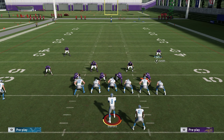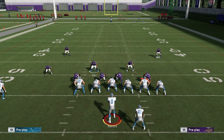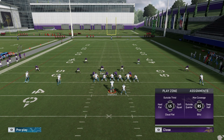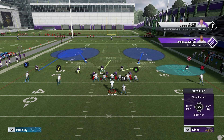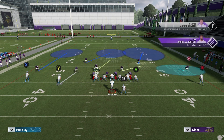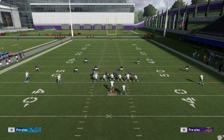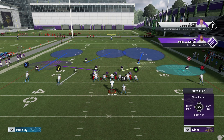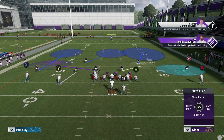Another setup I want to go over is basically turning this left side into a Cover 3. What I'm going to do is put X in an outside third. I can't put the slot corner in a curl flat, but what I like to do is man this player up and still leave this player in a middle third and then user the left side myself — basically acting as the curl flat. It's a little confusing, but we have a Cover 2 on the right, something like a Cover 3 but sort of a man coverage scheme on the left.